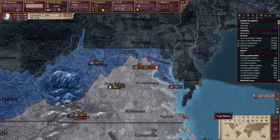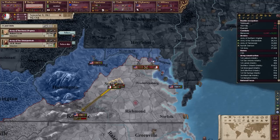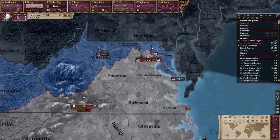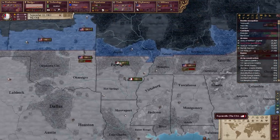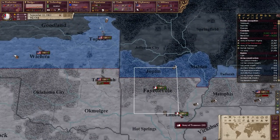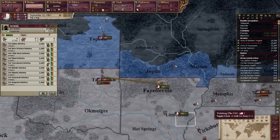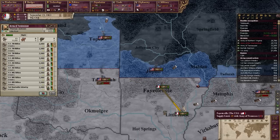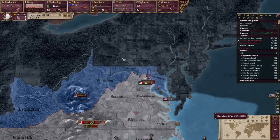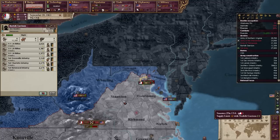Now we'll send this army to the mountains and with the Army of Northern Virginia we're going to help out in Manassas. There are lots of men coming through Kansas. We killed a lot more than we lost — not totally sure why that is.